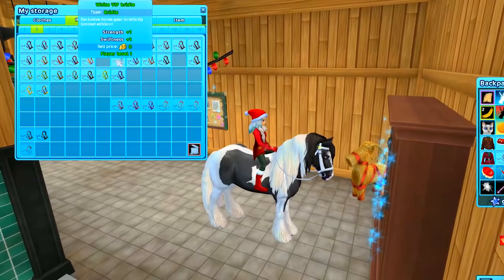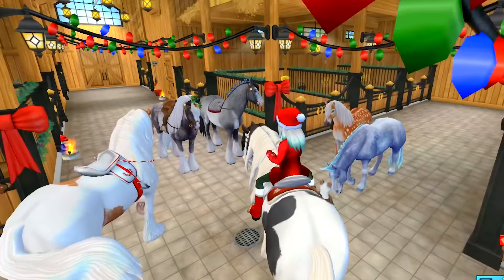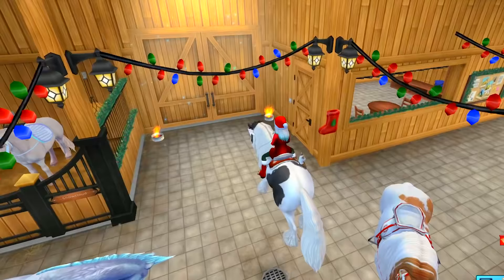Let me go grab my tack for him — a white bridle, a white saddle, little saddle pad. And of course I'm going to put Snoozy back with me. Here he is, Arctic Kiss, next to the other two that have been released so far. I'm in love with these — that's the only way to describe it.